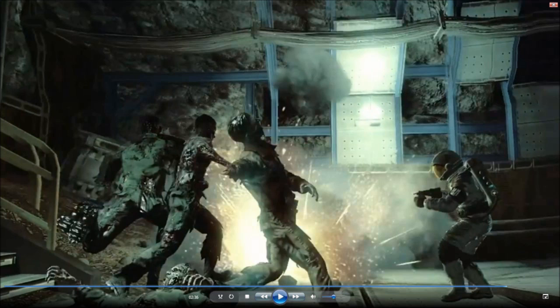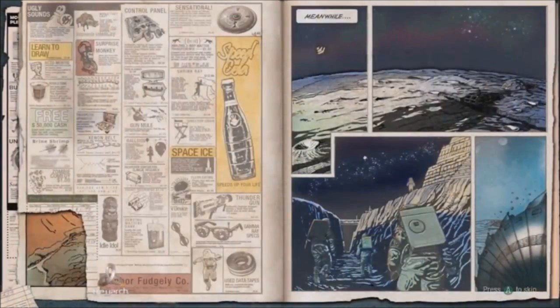Right here we have the loading screen. Treyarch doesn't usually do this but I think they did it on purpose to hype things up. You can see Speed Cola, the spacesuit, the Thunder Gun, the Golden Rod, some Shangri-La pieces, a zombie comedy club, a free crash, space monkeys, super monkeys, hellhounds, a control panel, and the Pack-a-Punch.